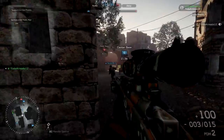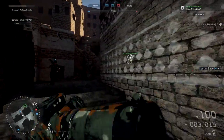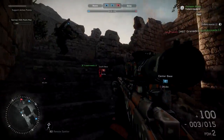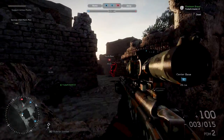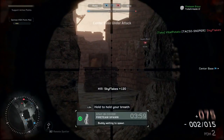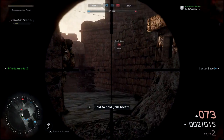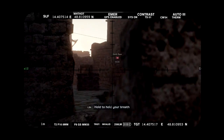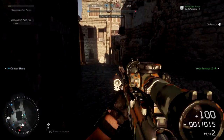A couple different classes have smoke screen, and there's some overlap where classes might share a score chain or two. But in general, most of them have different sets. The Recon class has the Switchblade, which is really awesome — in that montage video I uploaded with the TAC-50, I had a quad kill with it. It definitely does quite a bit of damage and it's really fun to use.